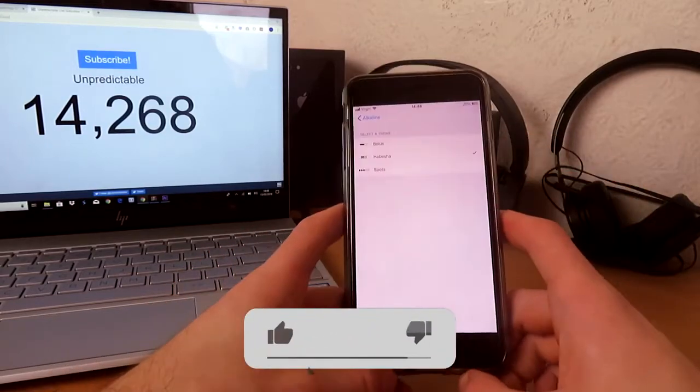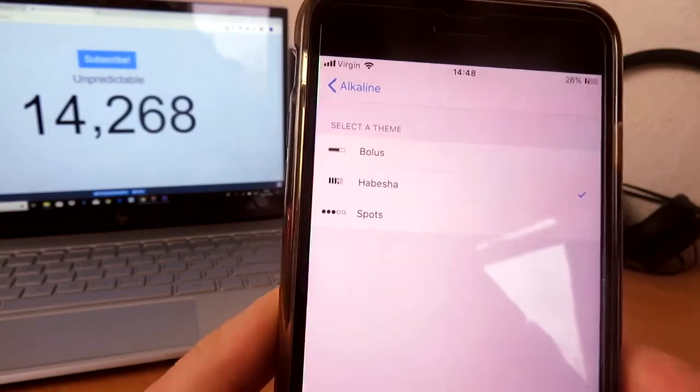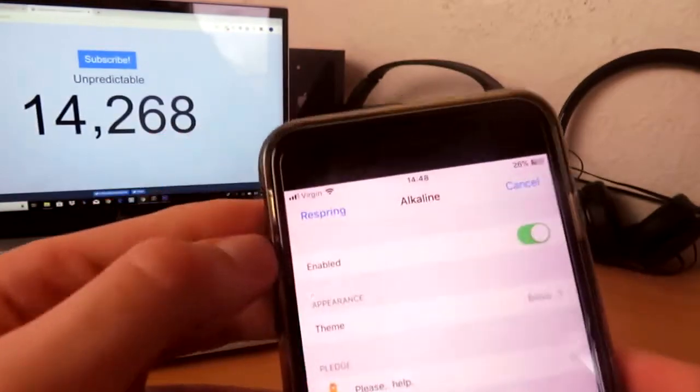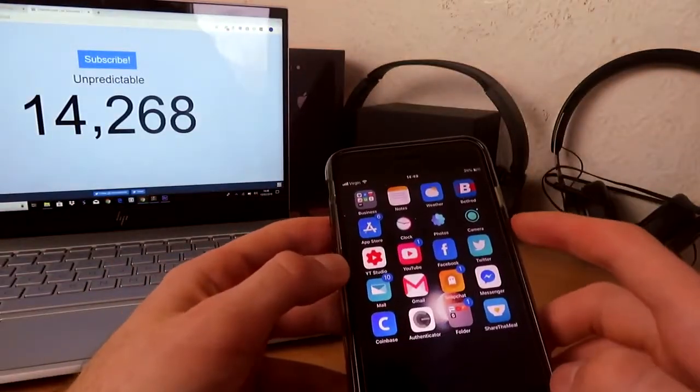You're also going to have three themes you can change to: Spots, Habisha — which I just called bars — and then there's Bolus. If you type it in and click on Alkaline, there will be a respring button. If you respring your device it should fix it.